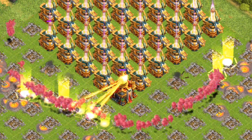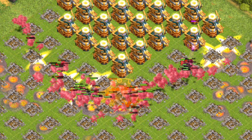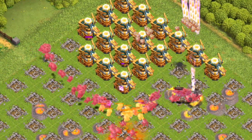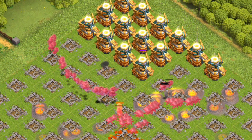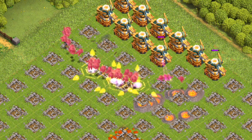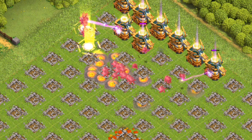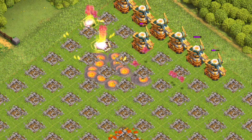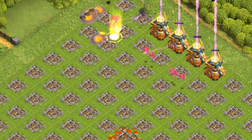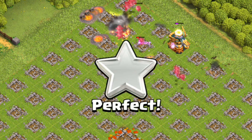Now for the last troop. Clue 1: This troop glides through the air with precision, dropping bombs on defensive structures. Clue 2: Equipped with wings, it moves swiftly across the battlefield, making it effective in quick strikes. Clue 3: Its ability to target defensive structures provides a tactical advantage in attack strategies. Clue 4: Vulnerable to high damage defences like archer towers and air sweepers, it relies on distractions or spells for protection.